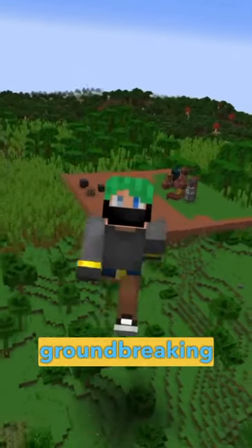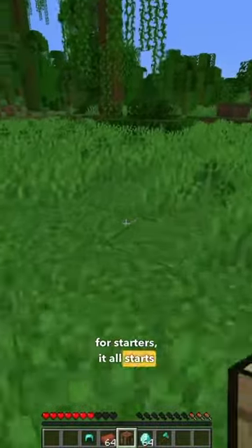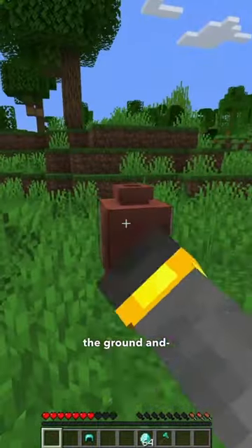Minecraft just made some pretty groundbreaking changes to the decorated pot. It all starts exactly the same — slide over to your local crafting table and craft one of those big, gigantic pots. After you've got one on hand, place it on the ground and... listen!